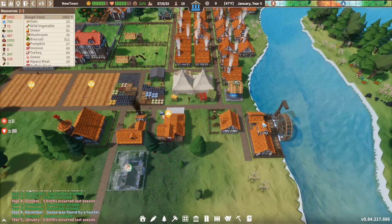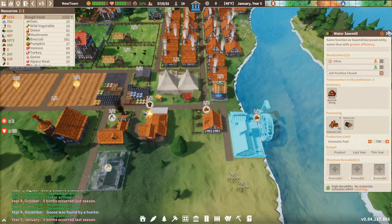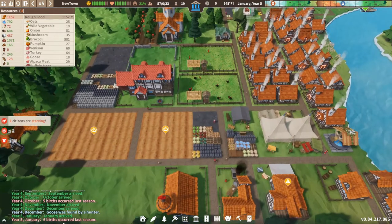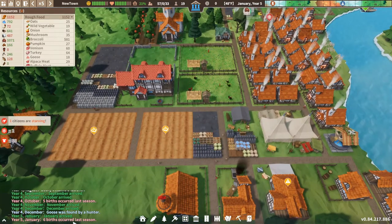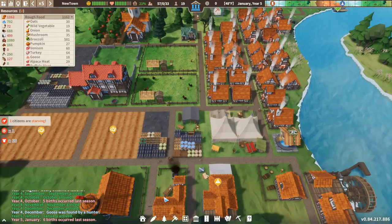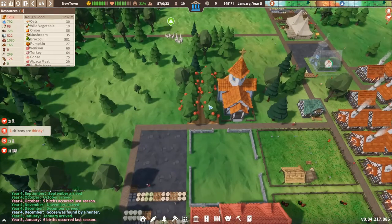We've got 166 fuel, so we need to start making fuel again. We get two wood for 40 fuel, so that will start making us some. Last year we had six births happen. That is quite a high number, to be fair. We've got a little orchard going on around our little church area.